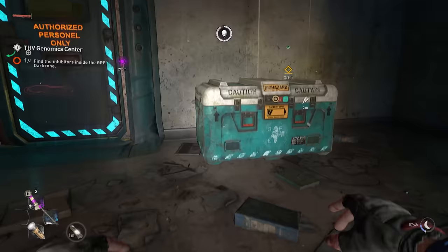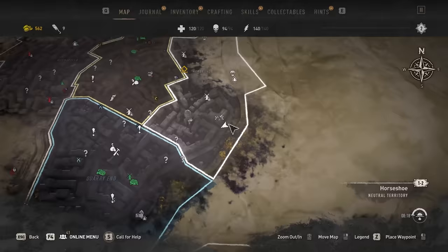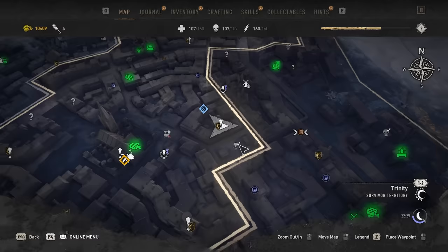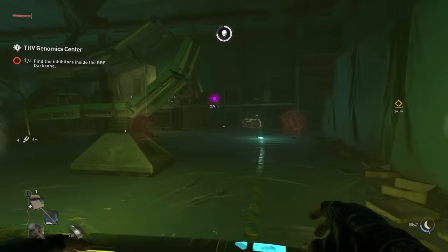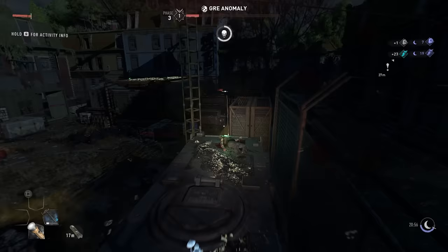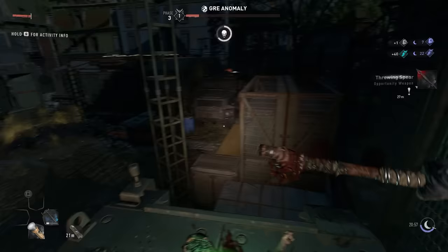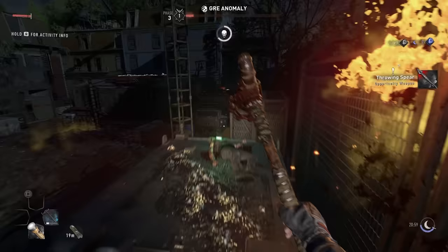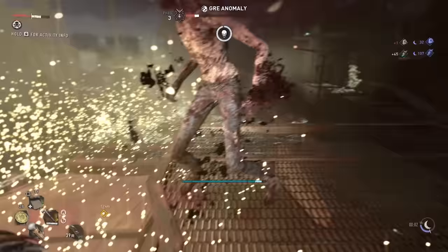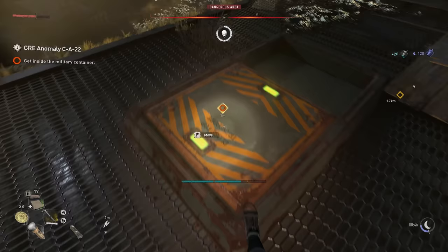To get inhibitors you need something called GRE crates, which you usually find in quarantine zones, anomaly places, and a few other locations. For quarantine zones I recommend doing these during the night since they'll spawn way less infected inside. The anomaly is a brand new encounter with a new enemy type — it's pretty fun and you get throwable spears during the encounter that you can use to deal really high damage against the mini boss, and it provides quite a lot of inhibitors.